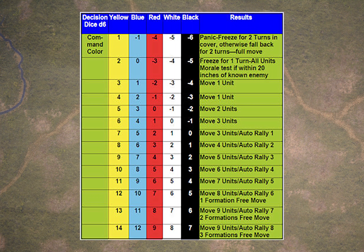You roll a die and look it up on the appropriate colour table for your army. This table shows the five levels, from yellow — which is the poorest, the least well-organised — across to black, which is the best, the most well-structured and well-organised armies.